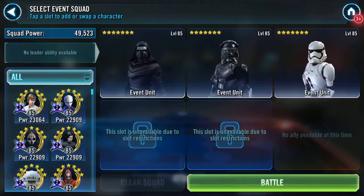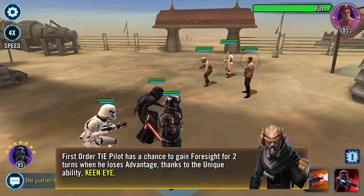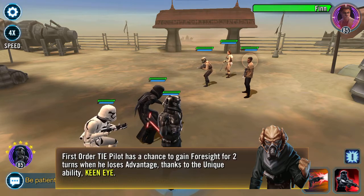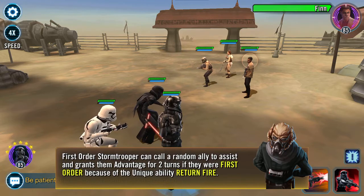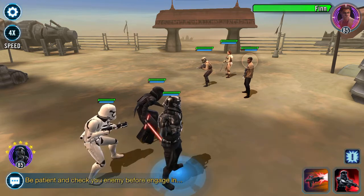Let's look over the zeta abilities of the units from the First Order. First Order TIE Pilot has a chance to gain Foresight for two turns when he loses Advantage, thanks to unique ability Keen Eye. First Order Stormtrooper can call a random ally to assist and grant Advantage for two turns. And Kylo Ren's Outrage recovers protection.